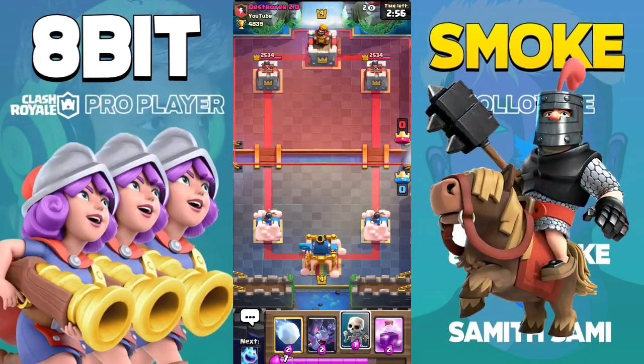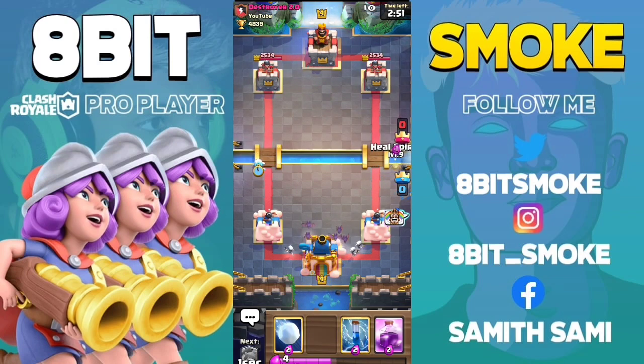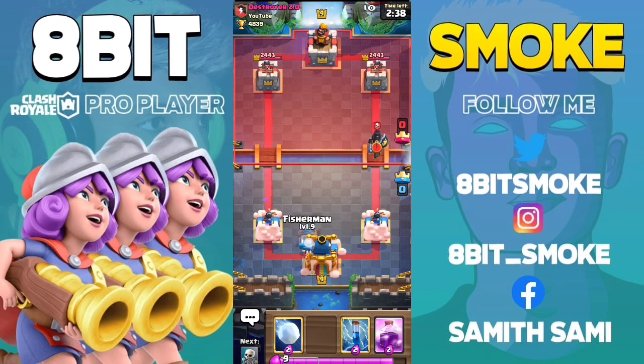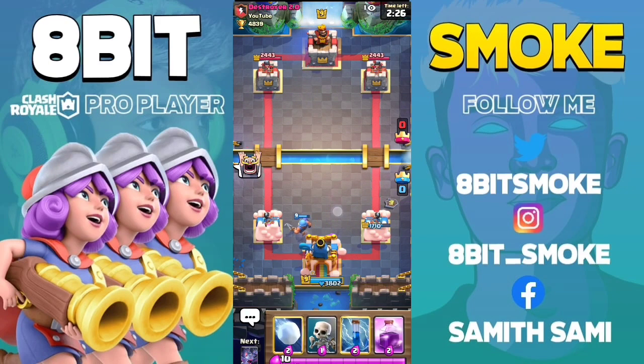The next card is Dark Prince. You have to place the Fisherman on the King Tower. You might get a feeling that the Fisherman won't pull the Dark Prince, but he will pull the Dark Prince and the Dark Prince will then activate the King Tower. That's how the mechanic works.